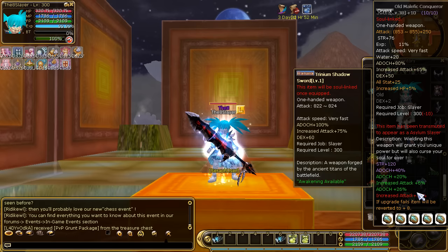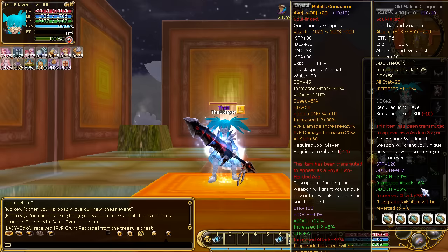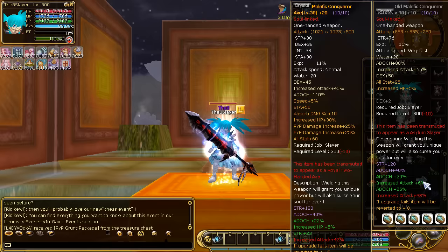Check out the Trinium Shadow Sword here. It says Trinium Shadow Sword level one, and then it says nothing else — that's not ideal. I'll explain it with my other weapon, the Malafi Conqueror Axe. It says level 38, and usually a level 38 weapon gives you plus 38 strength. But this one gives me strength, dexterity, intelligence, and stamina because it's already crafted.